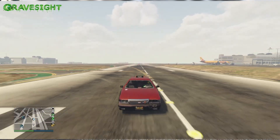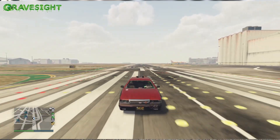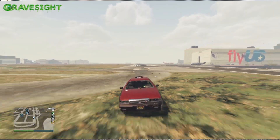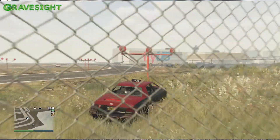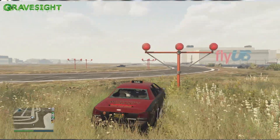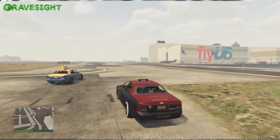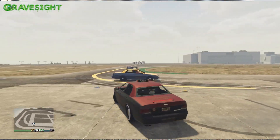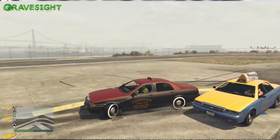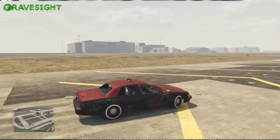So to wrap it up — you get the custom taxi simply by reaching rank 25 in the Arena War, which means you'll need to own an arena and participate in Arena War missions until you hit rank 25. This is the first free vehicle you get at that level. Anyway, if you enjoyed the video and found it helpful, hit that like button, subscribe for more content, follow me on Discord and Twitter, and check me out on Twitch for live streams. Thanks for watching — my name is Gravesite and I'll see you in the next one.